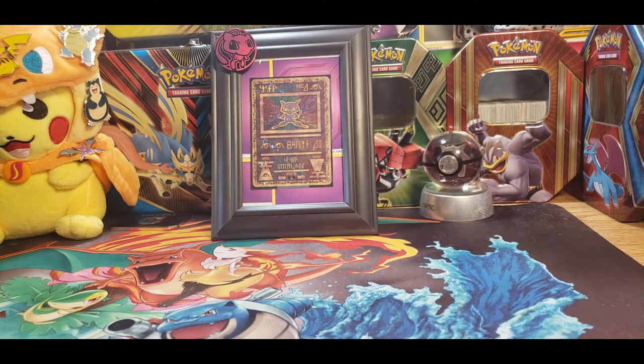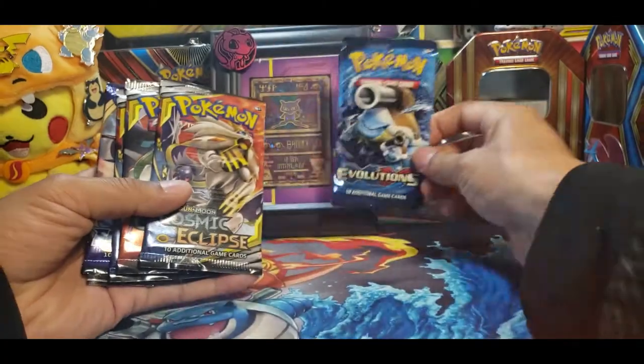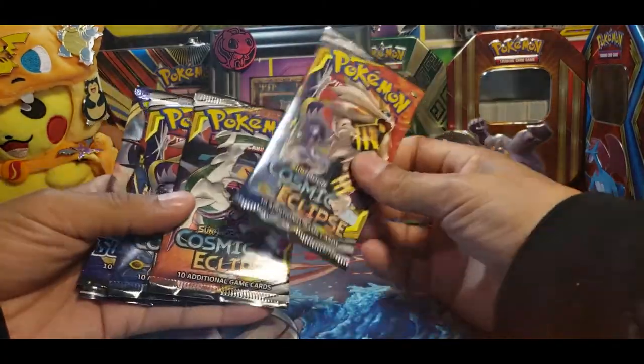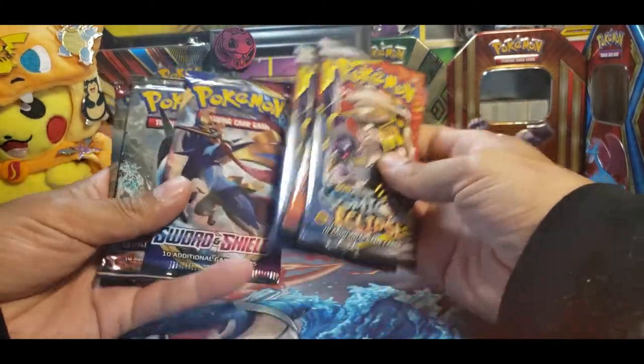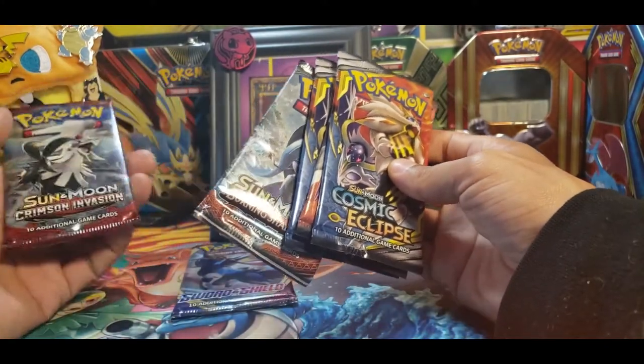Hello boys and girls, welcome back to the Mile High Pokéden. Today we've got a few card openings — it's kind of a mixture. We've got an Evolutions, Cosmic Eclipse, Cosmic Eclipse, Cosmic Eclipse. Thank God only one Sword and Shield, Burning Shadows, and a Crimson Invasion.